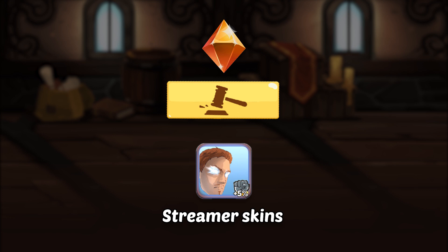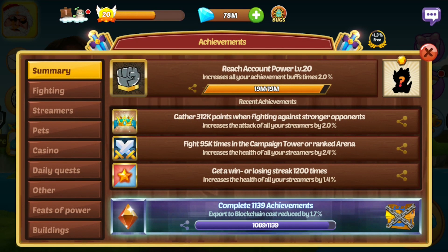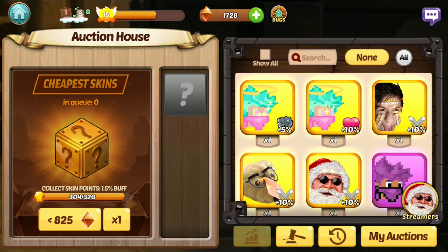Why would players want to buy streamer skins? One of the main reasons is achievement collection. Every new skin that you collect counts as a skin point and contributes to the skin points achievement. After collecting hundreds of achievements, you can get your skin buff percentage up by absolutely enormous amounts and improve your combat progression like crazy. This is one very significant late game way of improving your team, so you will definitely have players buying hundreds of different skins off of the Auction House to help improve their combat progression.